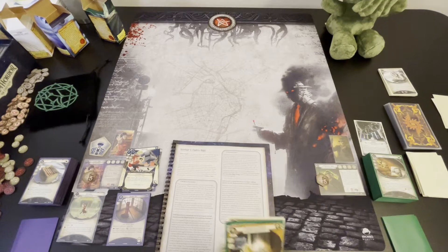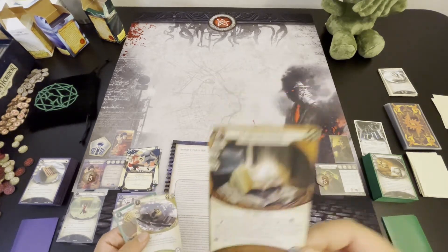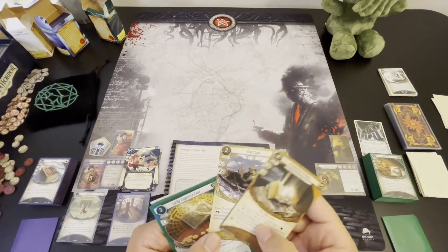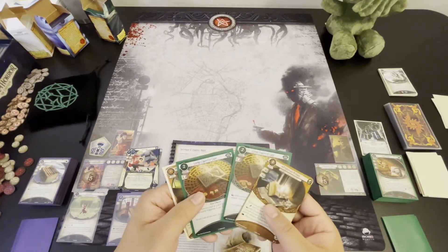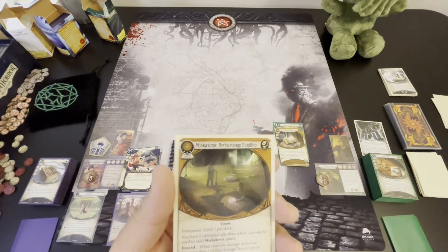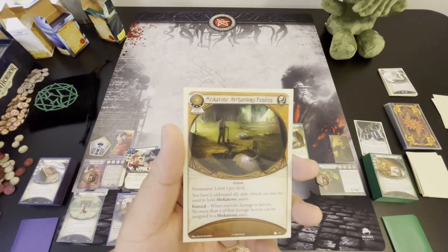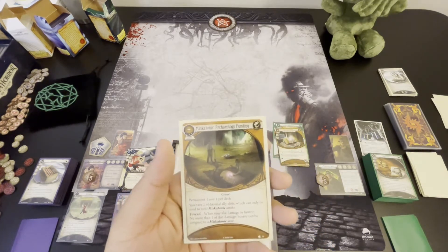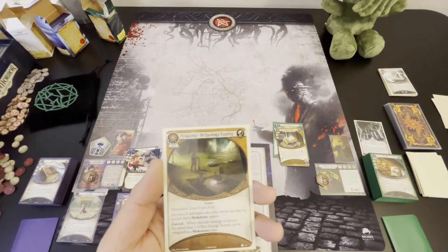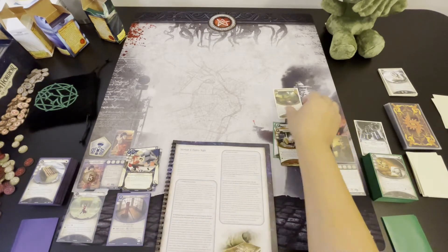Alright, Monterey. He's going to be getting another Prophecy of Profana to hopefully find it more consistently. He's going to be purchasing one Level 1 Eon Chart as well, and he's getting rid of both Lucky Cigarette Cases for it. He is then going to spend his last 4 XP — because he earned 10 XP — on the Miskatonic Archaeology Funding. Hopefully this will allow us to put both Jene Beauregard, Jeremiah Kirby, and another ally, perhaps the Rishos Iberian, into play at once. Seems pretty good.